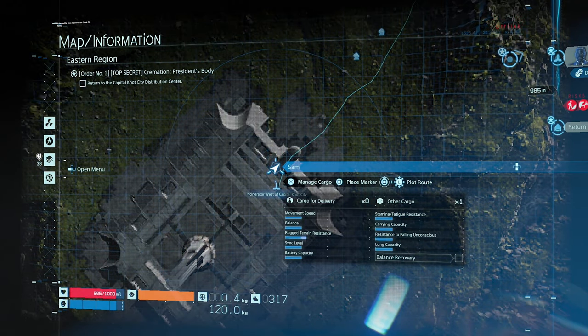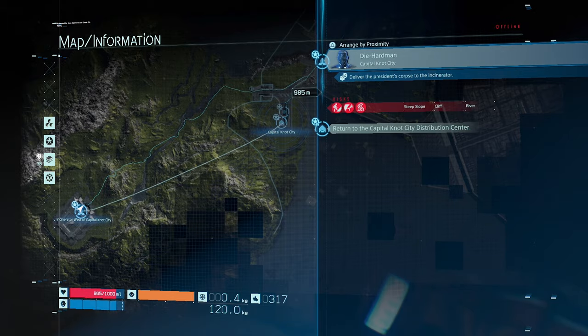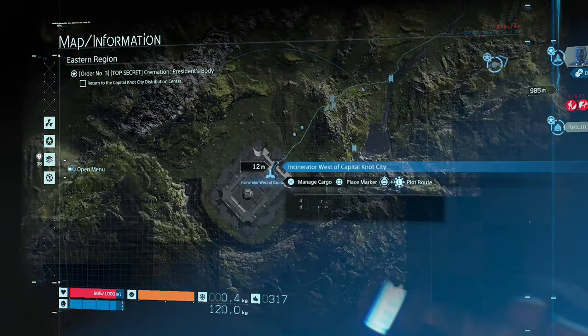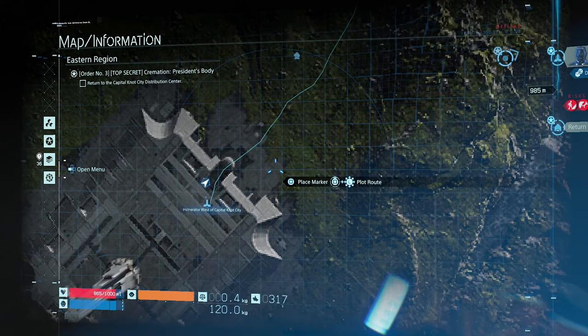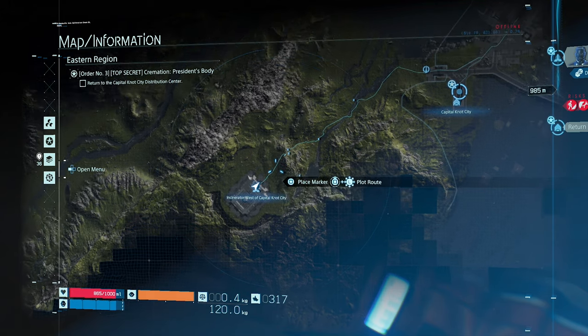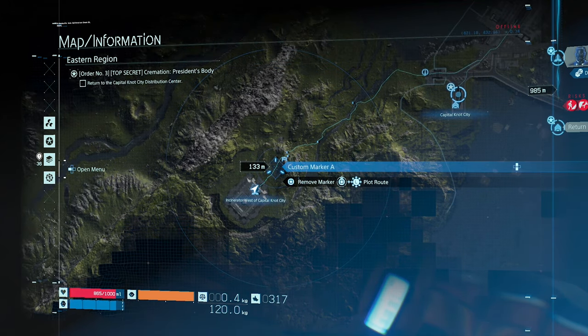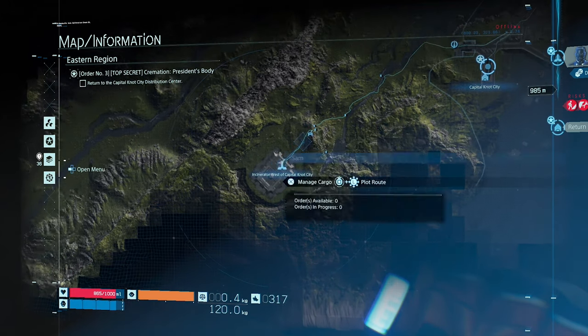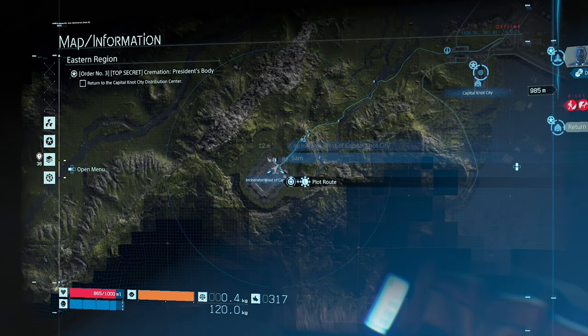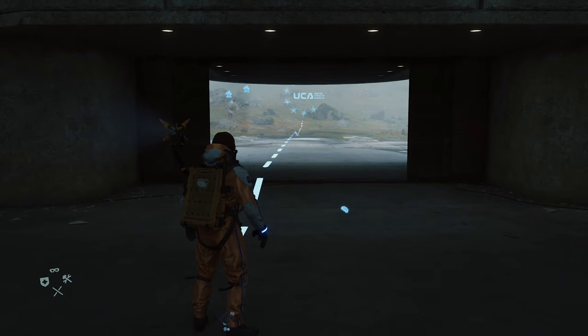Quick recap: R1 zooms you to your destination, L1 brings you back, R2 zooms into the map, L2 zooms out. Square places markers on the map. Hold down Square and draw a line with your left joystick from marker to marker, or from you to the marker. It shows you your waypoint, which is awesome.